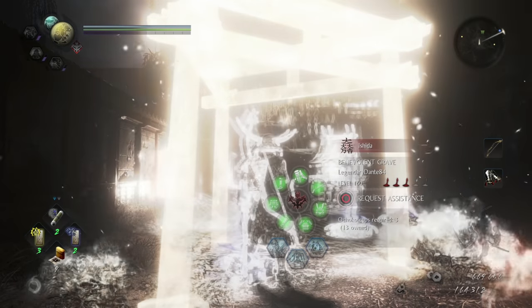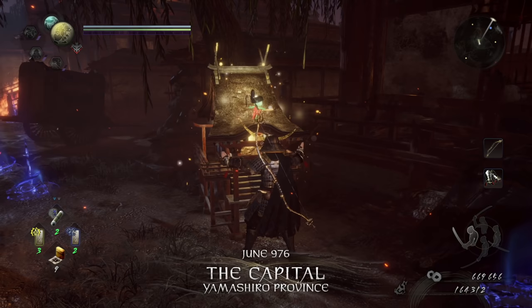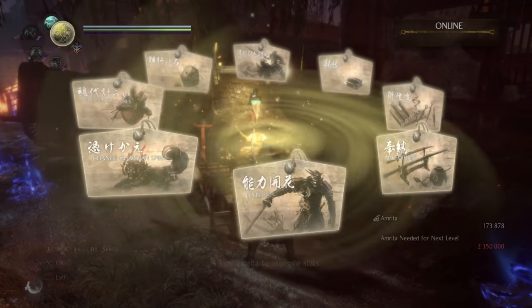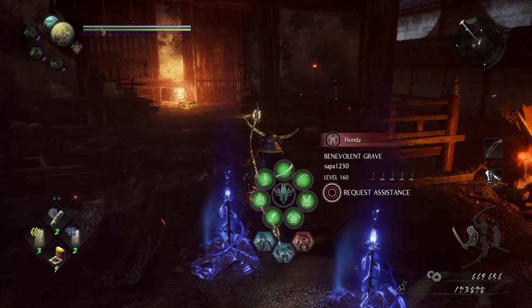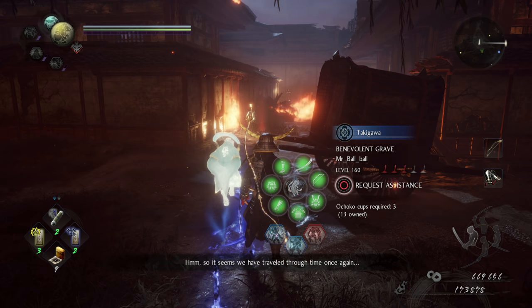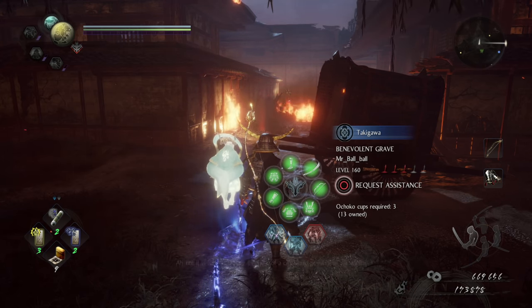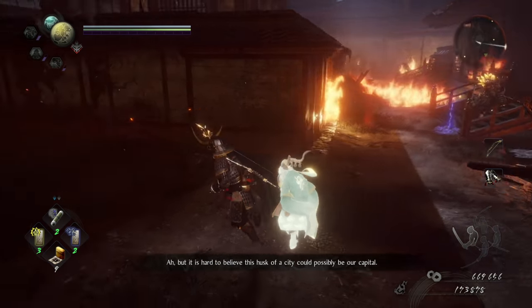Another thing I want to point out: as opposed to the traditional style of walkthroughs I do for these where I get every single item, because we are progressing to the point in the game where I'd expect most of you to be self-sufficient, instead we are going to focus on getting the key items — things like Kodamas, hair locks, hot springs, all that stuff you need for achievements. We're not going to be worried about getting every single chest, because a lot of stuff is just random loot.